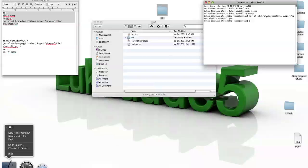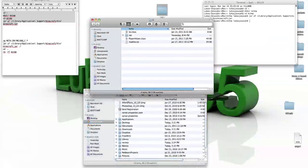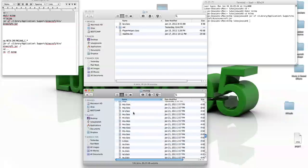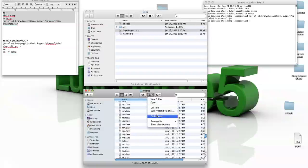Now you go into a new finder window. Go into mctmp under your username — there should be a bunch of .class files. Back in your Parenthesis 1 folder, click on BZ.class, hold command, and click on Playerhelper.class. Now copy these items, go down to mctmp and paste them in.